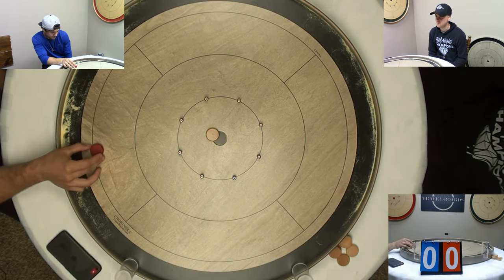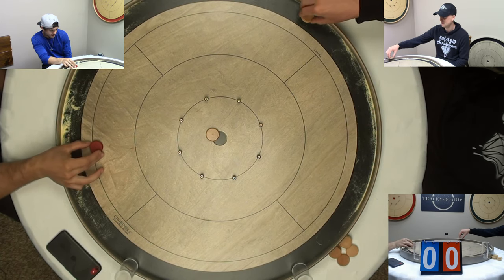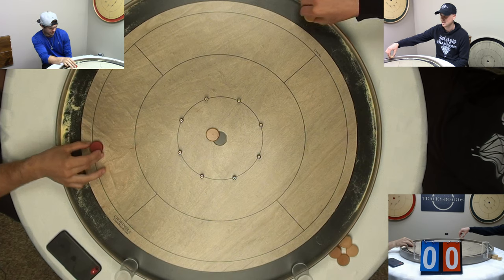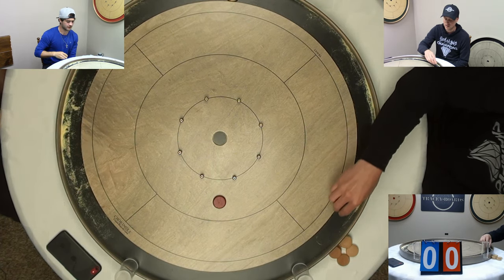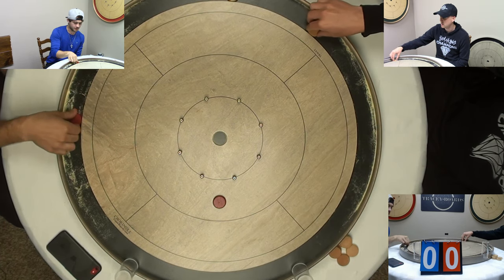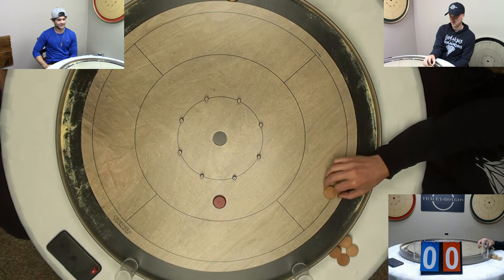Mac opens up with a near miss on the open 20. Here goes Garrett for a take out inside the house. That was a great shot. Garrett got a beautiful rollout, not leaving McKenzie with anything to shoot at in terms of going for a 20.